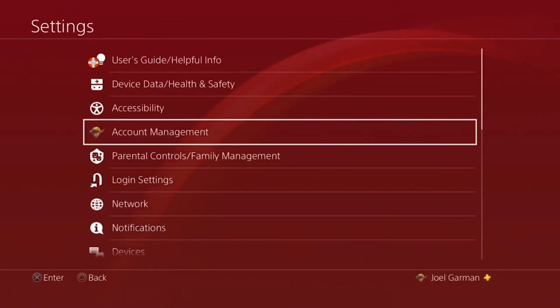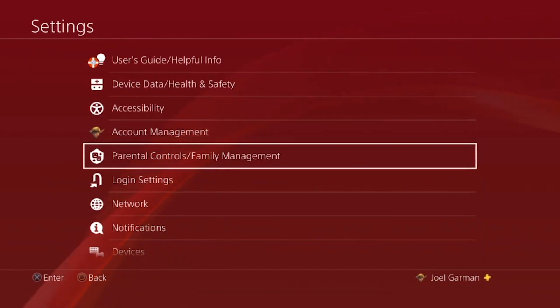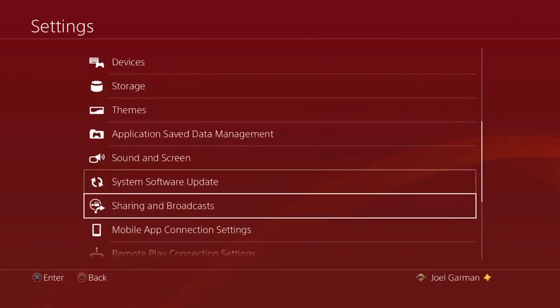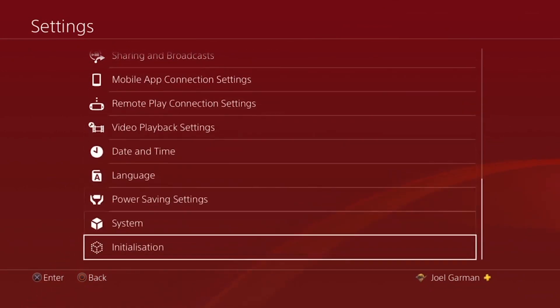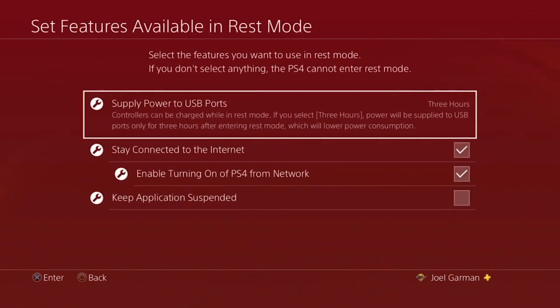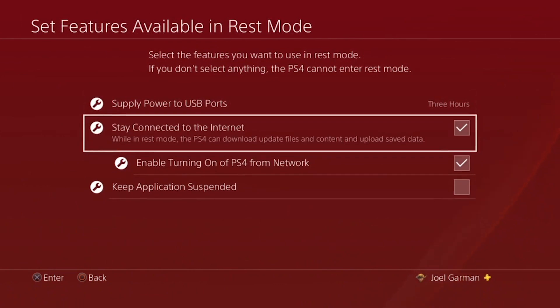One of the best things about backing up your saved game data to the cloud is that the entire process can be automated. This means that with a little preparation, you can focus all of your time and attention on playing, with the peace of mind that your saved game data is being backed up. To get started, you'll want to make sure that your PS4 console stays connected to the internet whenever you put it in REST mode. To do this, head to Settings > Power Save Settings > Set Features Available in REST Mode > and stay connected to the internet.